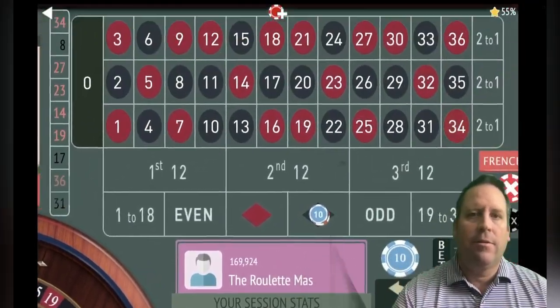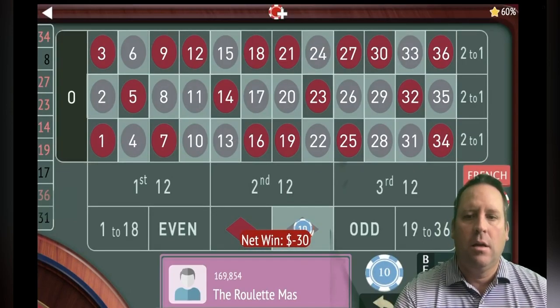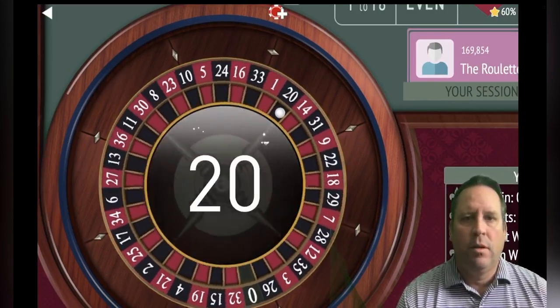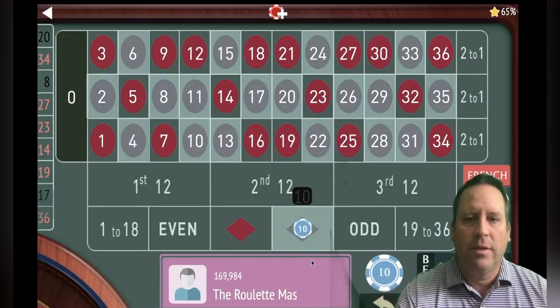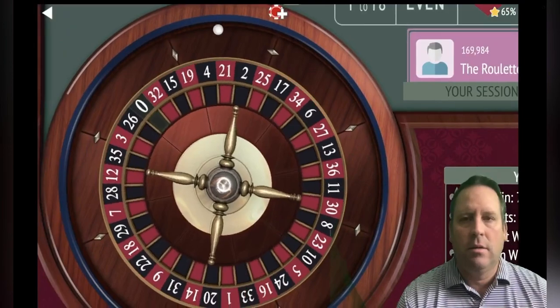Okay, we lost — so now we're going to go from thirty to seventy, no more bets. Okay, and we'll stay on black for ten dollars. We're up 230, no more bets.